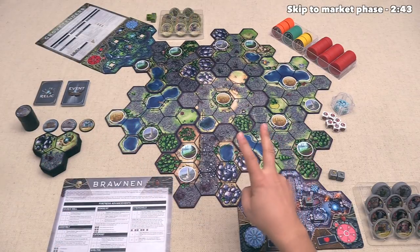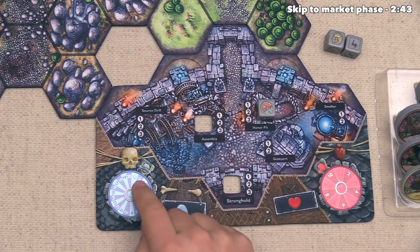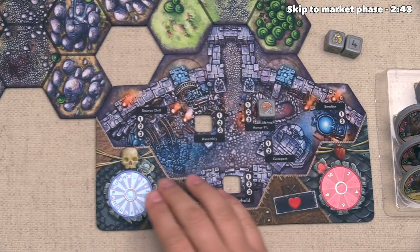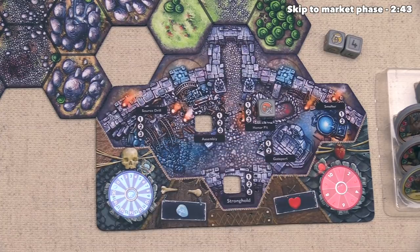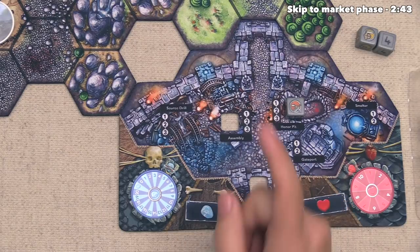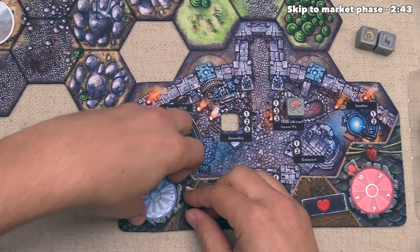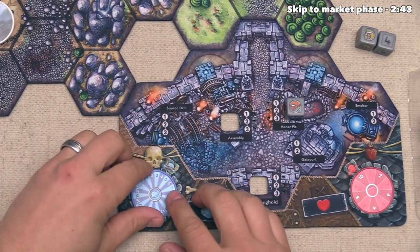This means we can now go into the second phase, which is income. Each player will simultaneously gain an amount of source that varies depending on the wave. In the first wave, which is also the first round of the game, we will each gain five source. So we can look down to our tracker and spin this over until the five meets the indicator. This tracker maxes out at 20, so if you would take more source than would be allowed, you just lose the excess. There are ways to actually have this flip over and go to a maximum of 30, but I'll explain how that works when we get to it.